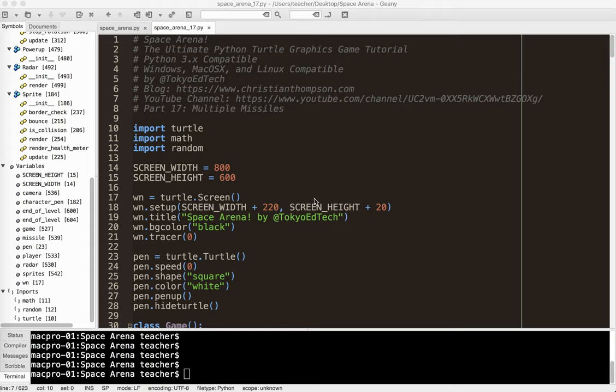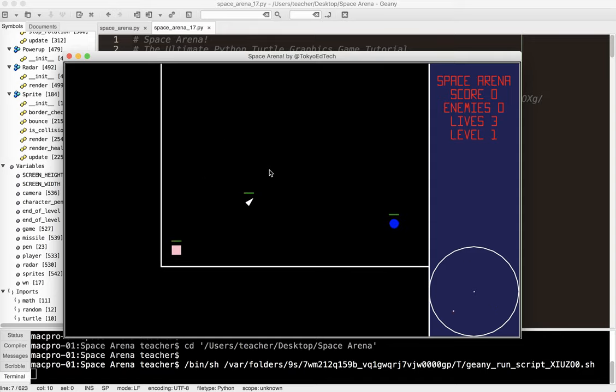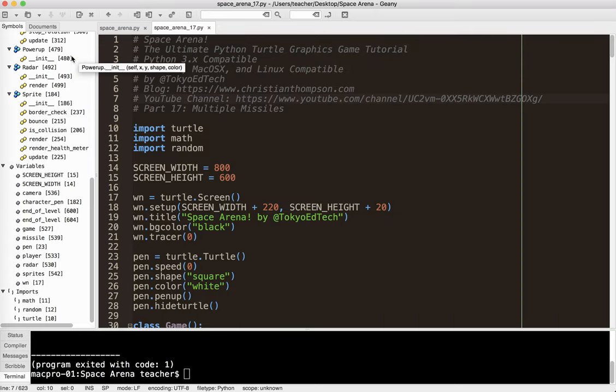Welcome to Space Arena, the Ultimate Python Turtle Graphics Game Tutorial Part 17, in which we will be making multiple missiles for our player to shoot. Right now I've got one missile and I can only fire one at a time. But let's say we get a power-up or we want to make more missiles — let's give our player the ability to shoot multiple missiles.